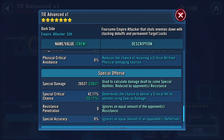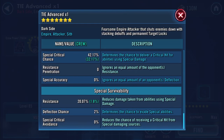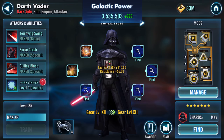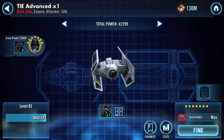Special damage continuing at 26,537, 42.17% special critical chance, and 20.07% resistance — resistance increased. Back to the pilot, equipping adds another 683 to the galactic power. Back into the ship.